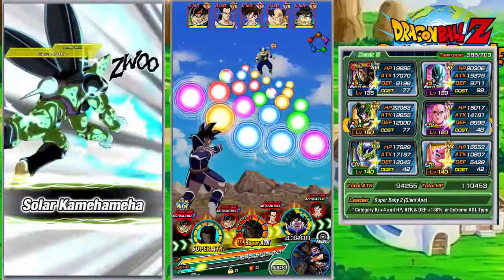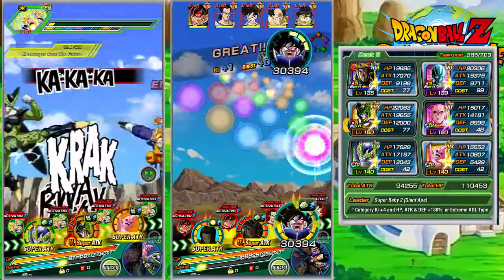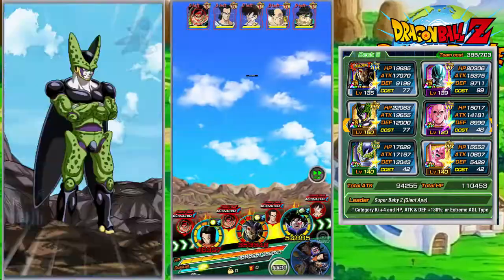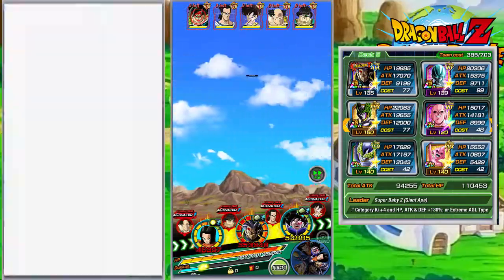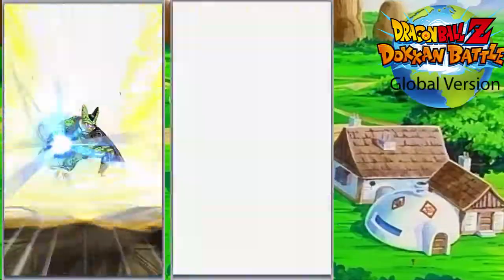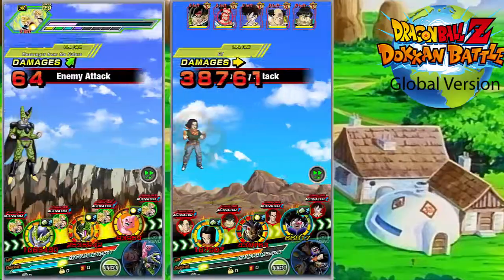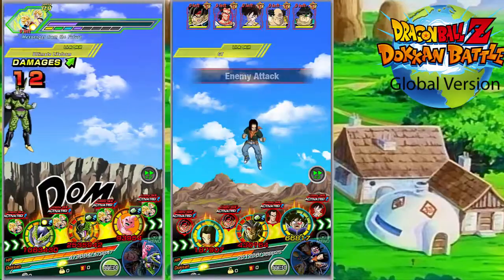On the left, that's the category team, quote-unquote, where it's key plus 4 HP, attack, and defense plus 130%. The category ain't that bad, honestly. I like the fact that you can bring 2UR Tech Cell and LR Cell, or you could do 2UR Tech Cell and the free-to-play PHY support Cell, which is pretty good.